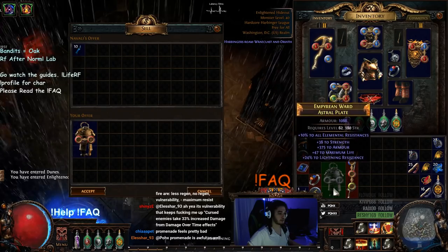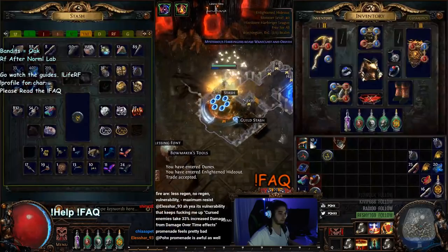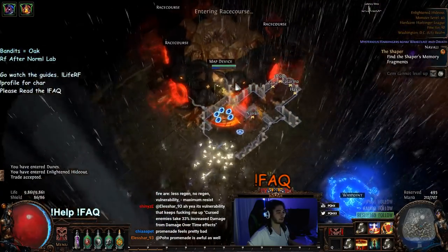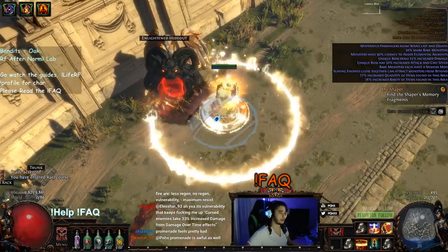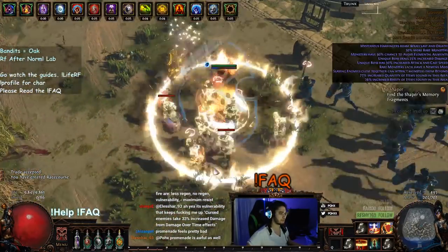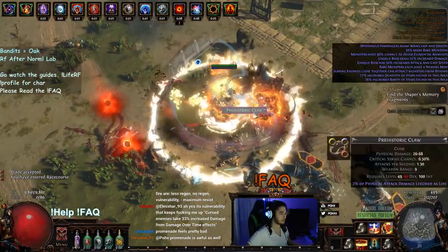One thing I really like about Race Course is maps with multiple bosses. I feel like you get a lot more uniques off the bosses because of the way the rolls are determined. But anyway, let's pay attention to the density here because that's pretty important.